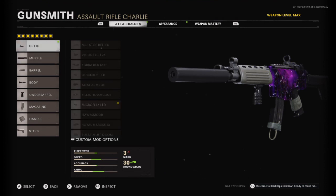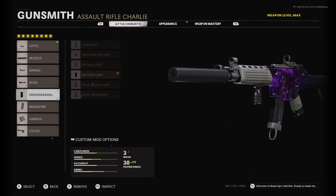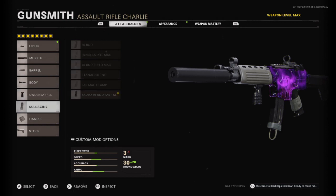Before we get into gameplay, let me show y'all what I was running on my Krig 6. I was running the Microflex LED, suppressor, the Mael-Spec barrel, the Tiger Team spotlight, the Peruza grip — you don't need a filter agent grip because the gun has no recoil at all. The 50-round mag, the Airborne Elastic Wrap, and the Raider stock. If you enjoyed the video, consider liking, follow on Instagram, and turn on post notifications. Anyways, let's get right into the gameplay.